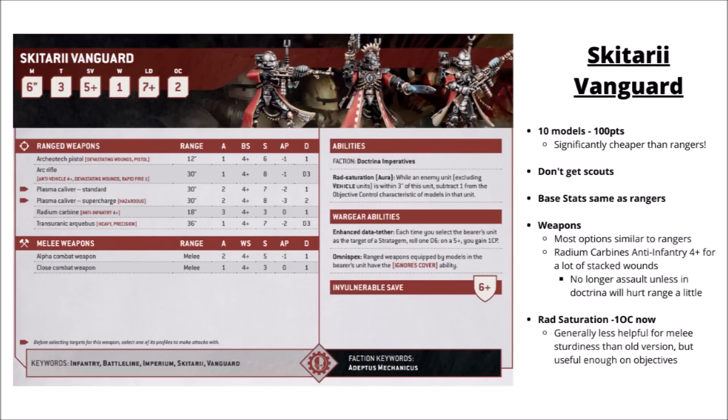Their counterparts are the Skitari Vanguard — 10 models for just 100 points, massively cheaper than the Rangers. They don't get scout, but their base stats are similar and they have the same special weapons, but swap Galvanic Rifles for the Radium Carbine. The Radium Carbines get 3 shots, hitting on a 4+, Strength 3, AP 0, Damage 1, with Anti-Infantry — so they wound everything on a 4+. They no longer auto-wound, though they could pick up Lethal Hits from a Manipulus. Their weapons also lack the Assault keyword innately unless in Conqueror Imperative, which could be an issue for skirmishing. Their Rad Saturation is now a minus 1 to objective control within 3 inches, making them abnormally hard to shift off objectives. Overall I'd rate them more efficient than the Rangers — quite a lot cheaper for the bodies and can put in work against light infantry.